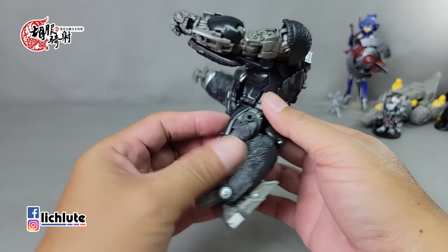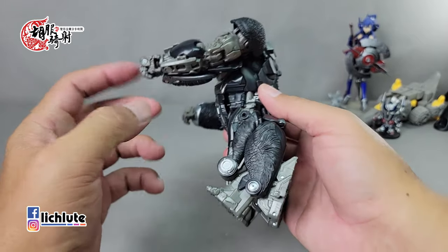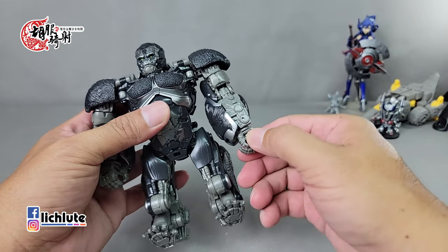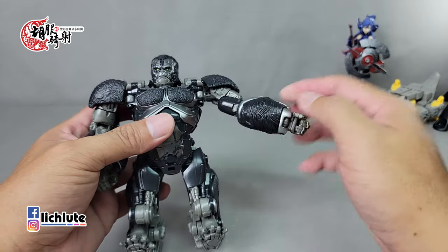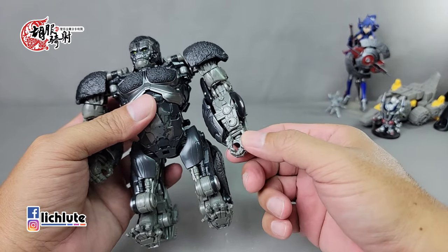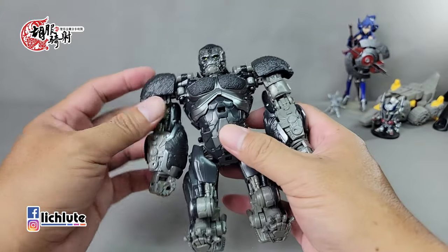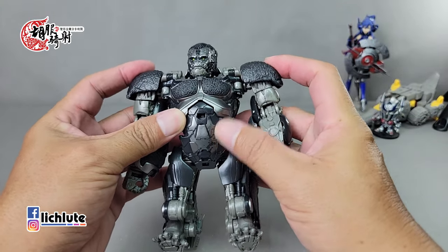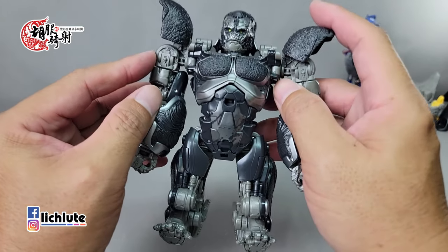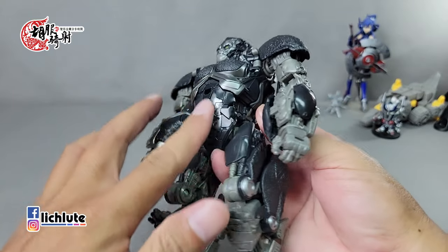脚的话调整到一个你觉得最好看的形态。脚的收纳这个地方有一个卡口要把它推进去，这两片部件按照说明书的变法应该是往前面推。那我刚刚把它推开是因为如果让它站立就会卡到，你可以把它往后翻。手的造型我一开始变得觉得很奇怪，但其实没有变错，它的毛发这个部分确实是朝内而不是在外。肩甲翻开可以看到里头还有一些机械的零件感觉，我很喜欢它这个肚子有一个圆弧的形象。